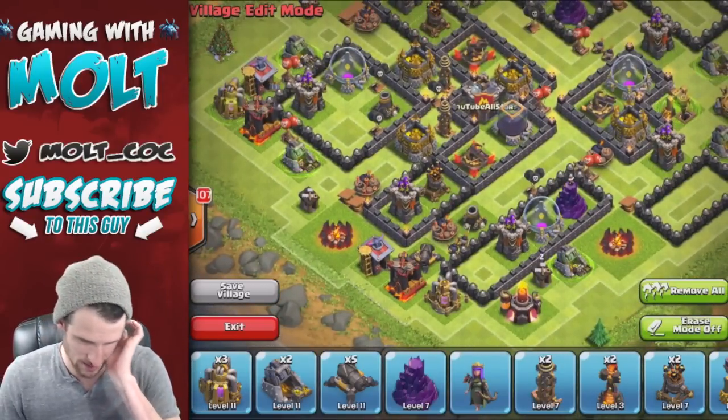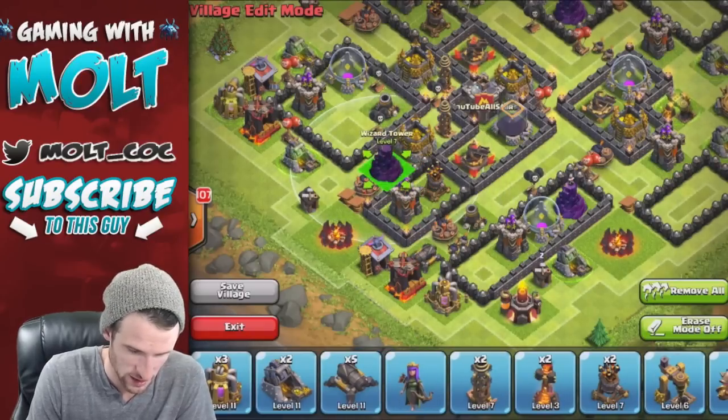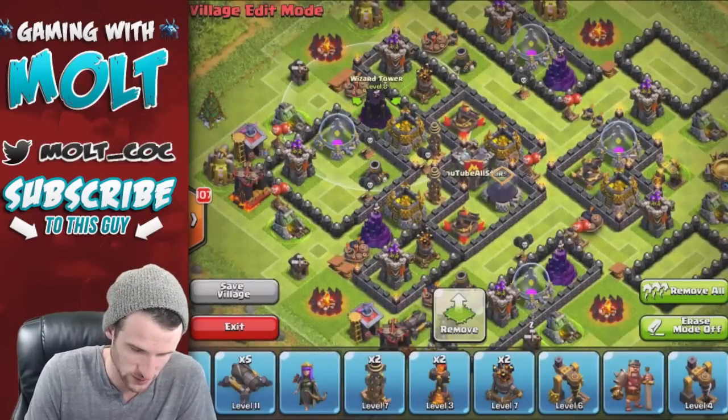We really could put the air defenses a little bit further, maybe behind another defense. Right now we've got to bring in our other wizard tower - we've got one wizard tower right there and then we're putting our max wizard tower right here.